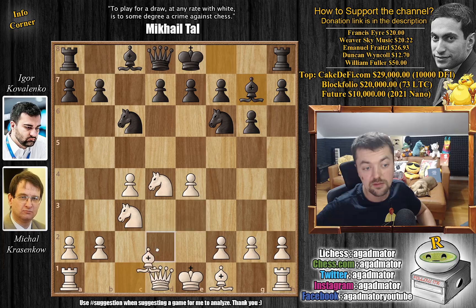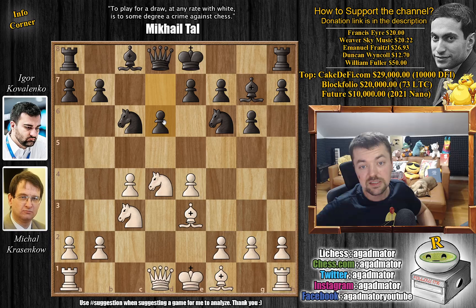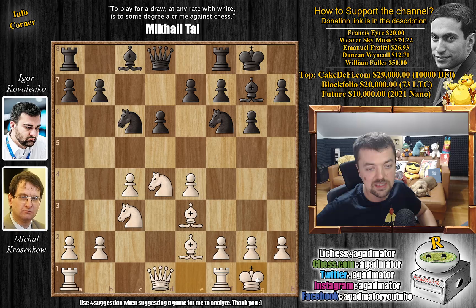e4. Krasenkov grabs the center. Bishop to g7 and bishop to e3, adding more defense to that d4 square. d6 and bishop to e2. So both players just nicely developing. Both players castle, and now bishop to d7, continuing development.